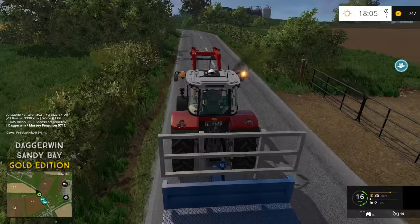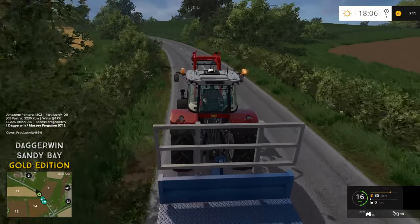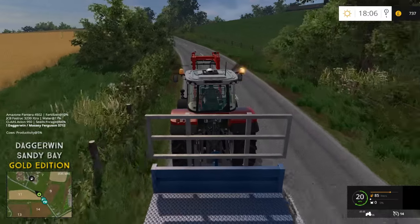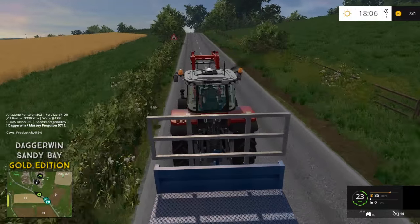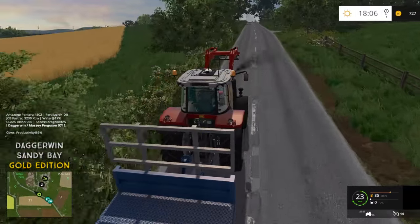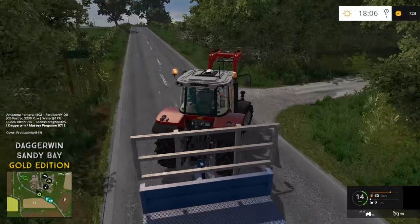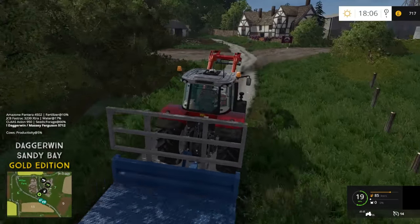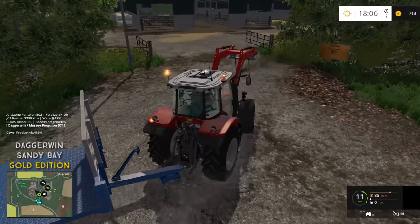As long as the bale stacking goes okay, the jobs today shouldn't be too painful to watch. What I'll probably do is lock them on so that they don't come flying off, even if we do manually load them. If I position the trailer in a good enough position and use the spike appropriately, there shouldn't really be any reason why they would fall off or not go on at all. There was the strange issue with the square bales where they were bouncing off, but these probably won't be doing the same thing.